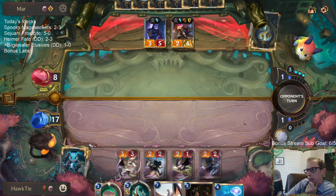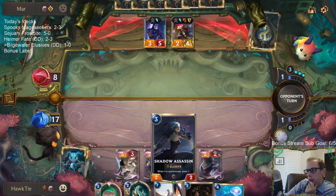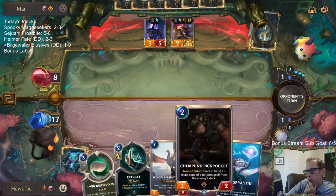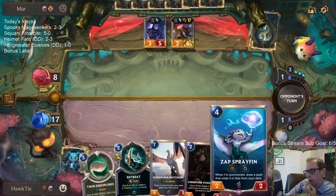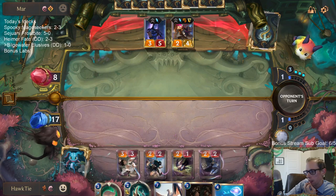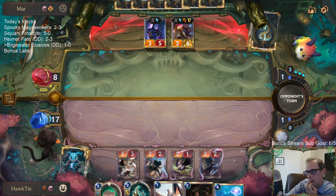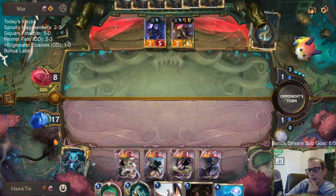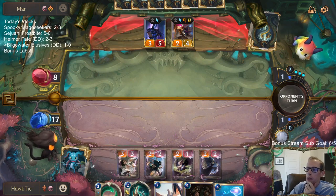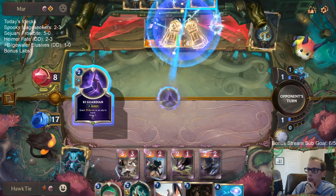It costs a lot of mana, but Pilfered Goods turns into a 2-2 Elusive that has drawn us two cards so far. It will also turn into another 2-2 Elusive that will draw us another card. That one card slot is going to do a lot of work.